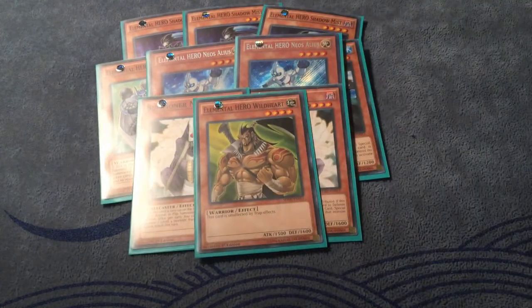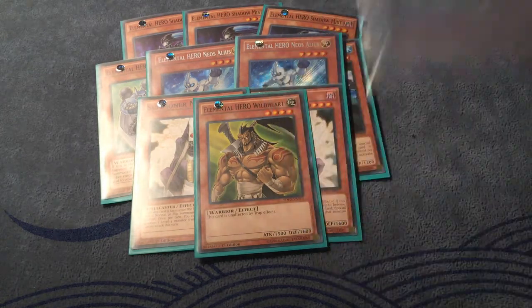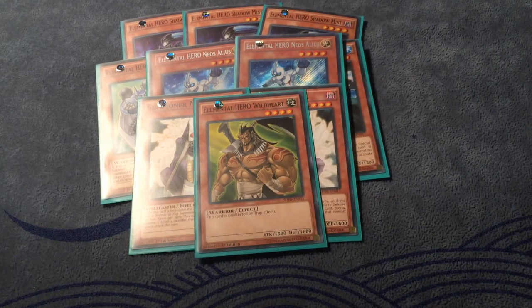I run one Elemental Hero Wild Heart. This card is literally in here for one reason only: to make Master Hero Dian. This card makes the OTK super live if you open with it and a Mass Change, because of the effect hook-over. It's just crazy and makes for some super extensive plays.